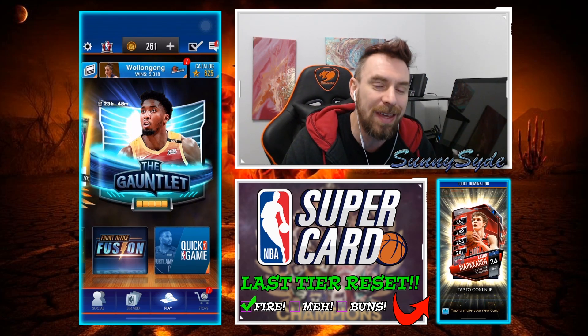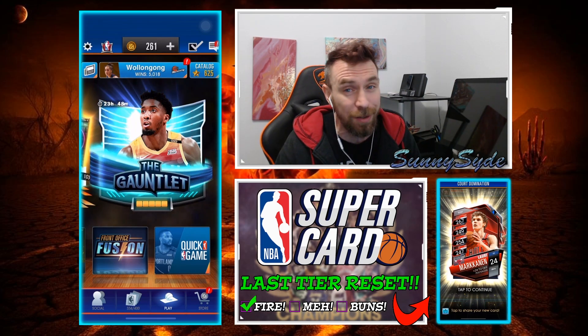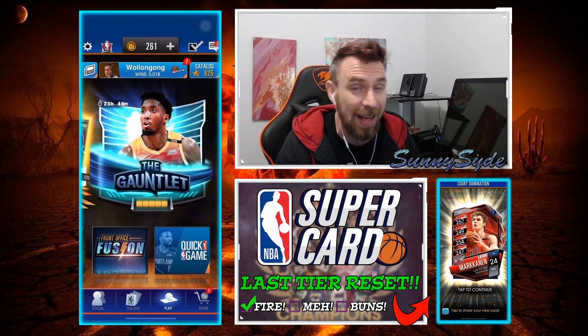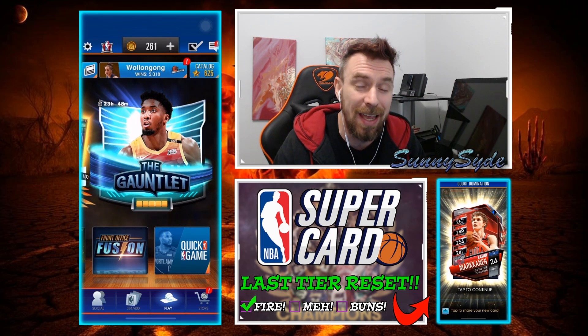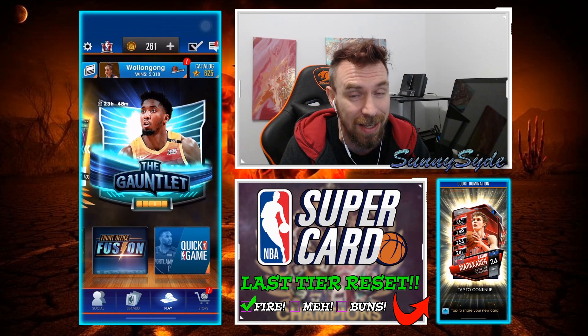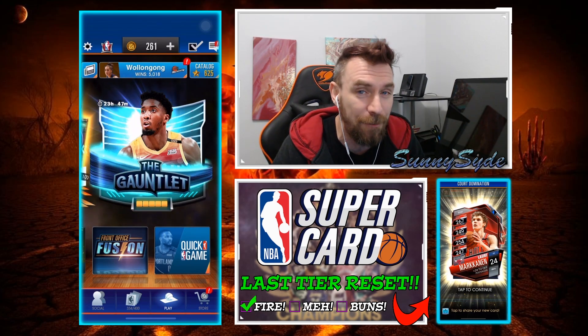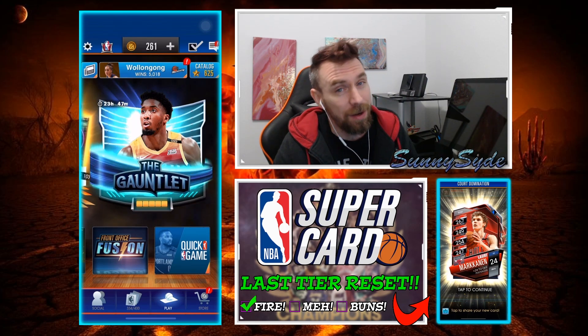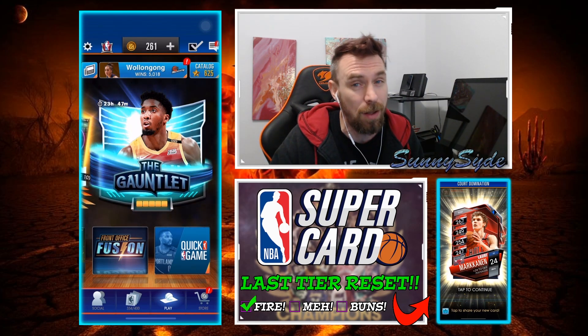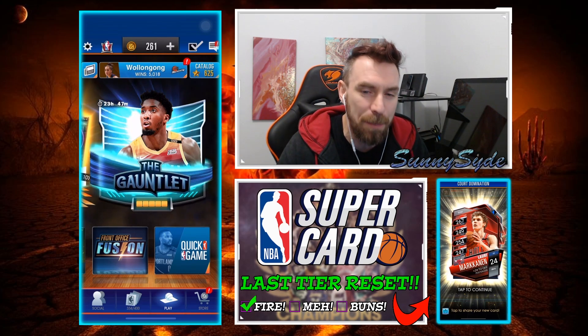We also have the gauntlet preview for the Donovan Mitchell that we're going to look at. We're certainly going to struggle on this one. The last gauntlet, we still have the same number of ruby pros, which is only two. We have the Valentine quest to complete. If I could get a pro in there, that would make three, maybe four if I get a pull along the way.